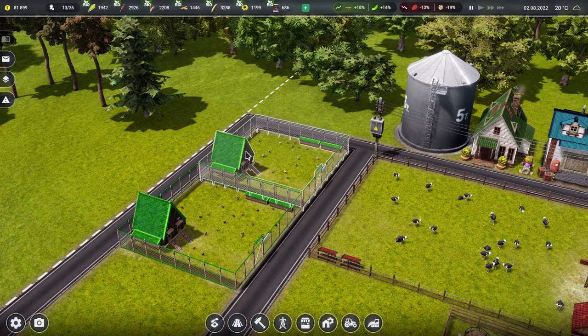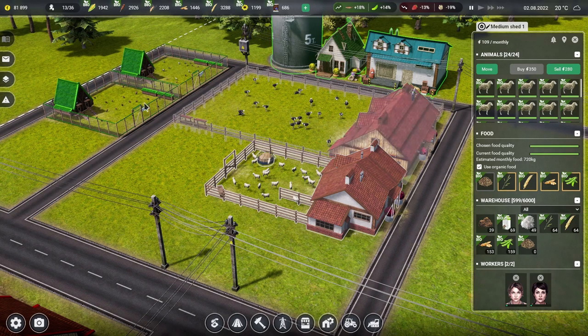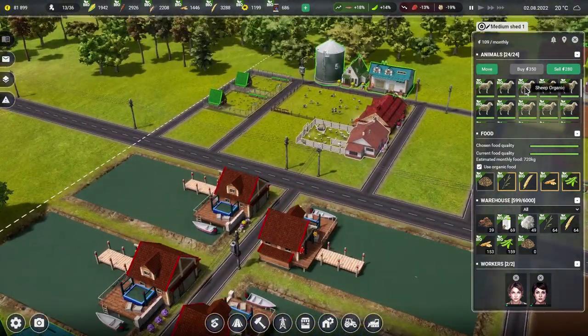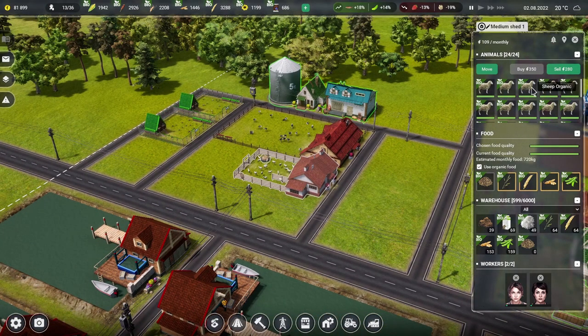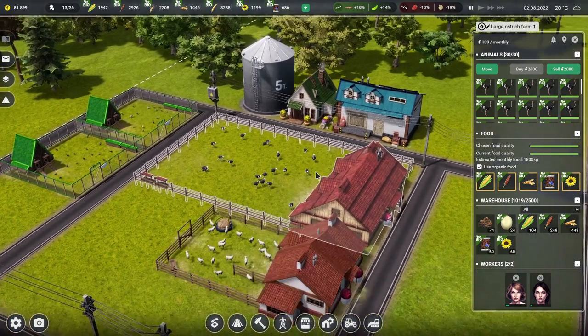We just got all the animals in so they can make many eggs and we can make as much profit as possible. The sheep are a little bit more expensive — they're 350 farm manager money apiece, which is more expensive than the birds. However, when we're spending half a million money on a factory, 350 money is an absolute steal. The ostriches were a little bit more expensive. Possibly we could have bought less of those and let nature do its thing, but we had the money. Maybe in the future, if there are very expensive animals, perhaps we could buy a few less and just let nature take its course.